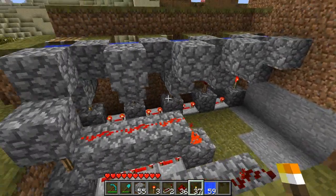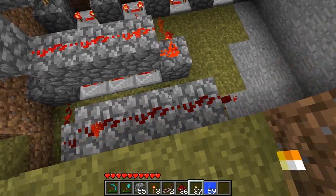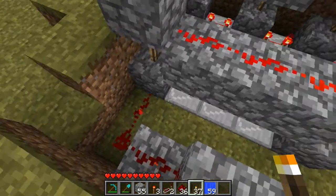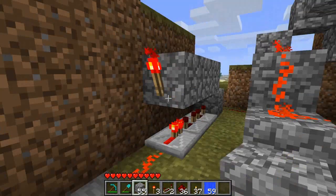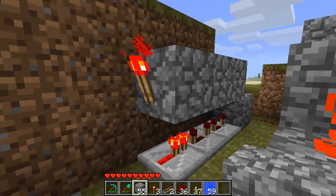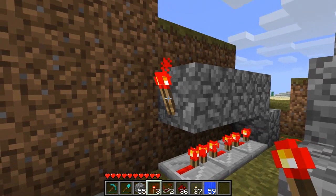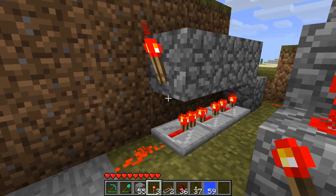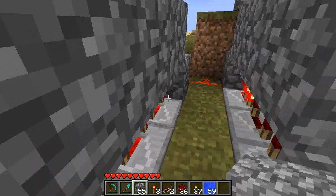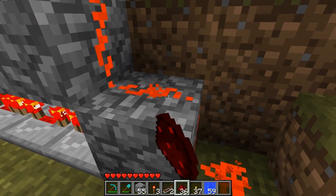One noteworthy thing is that if you log out and then log back in, this clock will be stuck, so it will require a manual start. If this torch is stuck while lit, remove it and replace it. Or if this torch is stuck unlit, remove this piece of redstone dust and replace it.